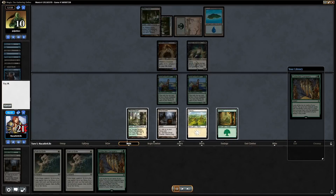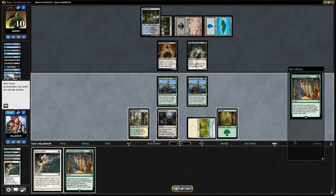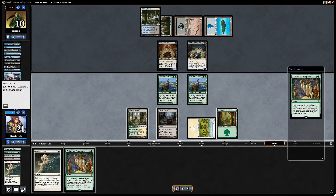Ghost Quarter them off red — now they have no more basics in their deck, presumably. We play out some creatures, draw a Company, and there's another Company on top of our deck. Interesting turn: if there was anything other than a Company on top we'd just cast Company, but we don't want to mill that second Company off our deck. However, the opponent has a lot of pressure.